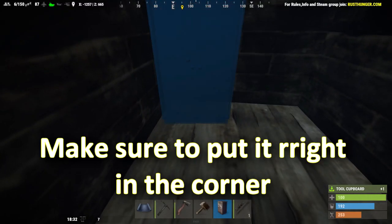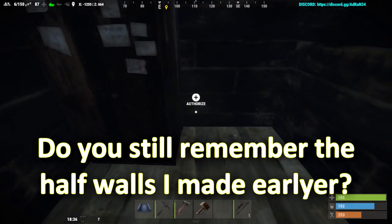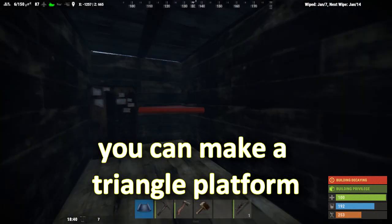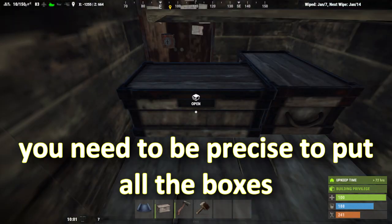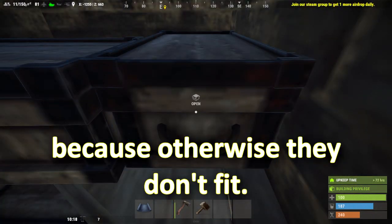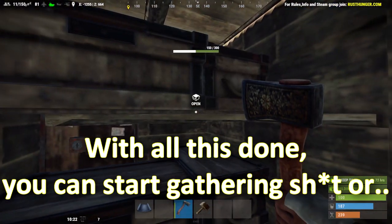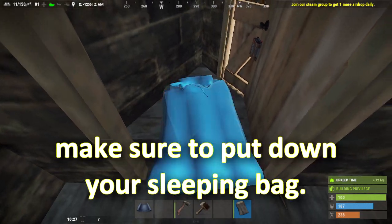If you do all these things, congratulations — your shithole is ready to use. All you now need is a TC and some boxes. Make sure to put the TC right in the corner and nowhere else. Remember the half walls I made earlier? Because of those you can make a triangle platform like this. You need to be precise placing all the boxes in the right spot, because otherwise they don't fit.